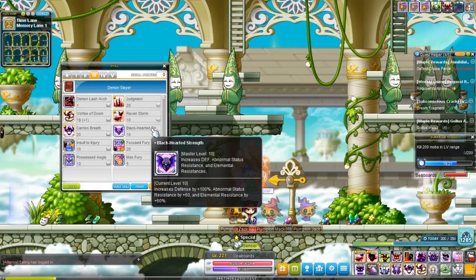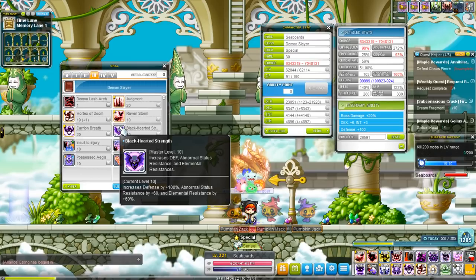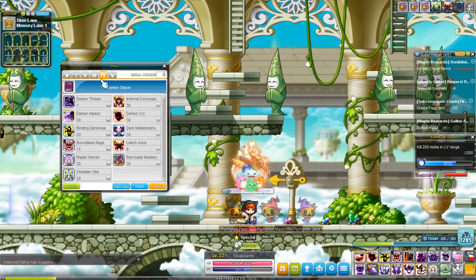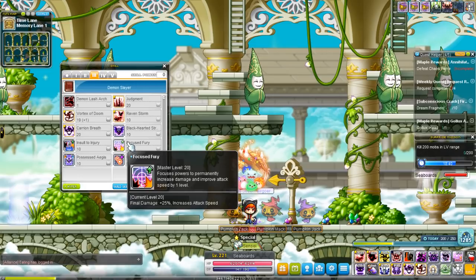Black Hearted Strength gives you 100% weapon defense, which doesn't really matter too much because every boss does percent max health damage, but you do also get Abnormal Status Resist +60 and Element Resist by 60%. Insult to Injury does more damage if you're attacking a target that is debuffed — Demon Slayers have quite a few debuffs. Fury gives you 25% final damage — the best combat stat in the game — and one stage of attack speed, which is very helpful.